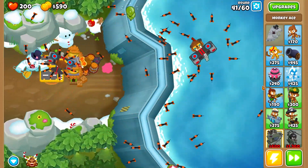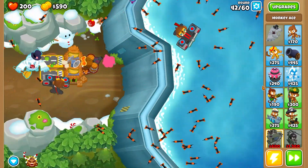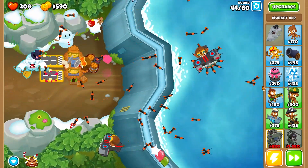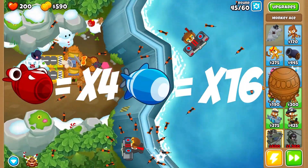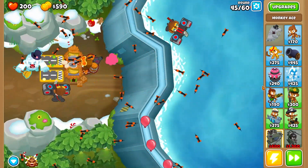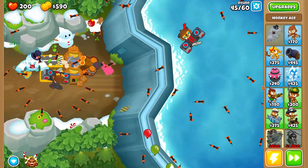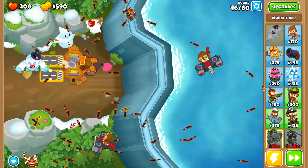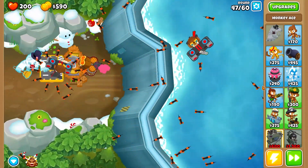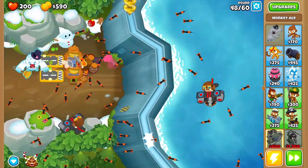Come on alchemist, keep buffing those towers. We're going to use Pat Fusty around round 54 or 55, and definitely round 60 against the BFB with four MOABs and 16 ceramics. Monkey ace, make me proud — destroy those bloons as much as possible. The ceramics are gone, literally disappeared. You need to move the alchemist away from Pat Fusty because buffing Pat Fusty would be a waste.